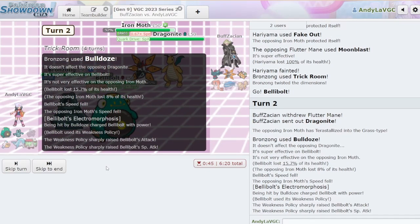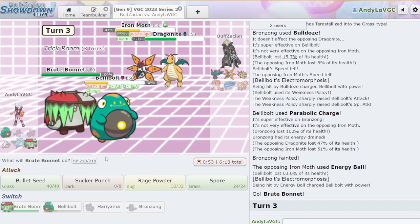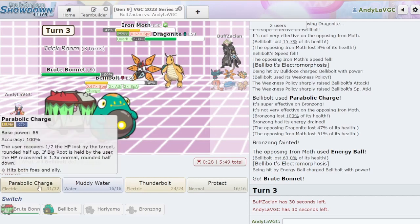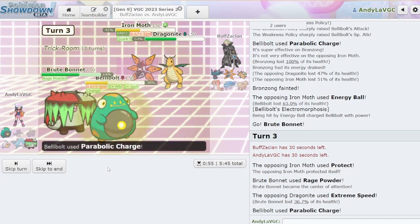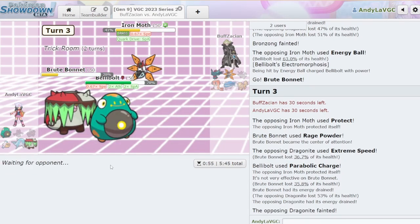That's not good for Bellybolt. We live, so it's okay. The next Parabolic Charge just KOs things — we did 51% to Iron Moth so it definitely KOs Iron Moth. Extreme Speed could be really scary. Let's Rage Powder and Parabolic Charge again. They Protect — there's the Extreme Speed. We do so much damage to our Brute Bonnet. It is Multi-Scale — that's good to know. That means there's no Dondozo, which means nothing really beats Bellybolt anymore. Now I don't have Protect on my Brute Bonnet, but if Fluttermane comes back in we just Bullet Seed it, because they don't take a Thunderbolt.